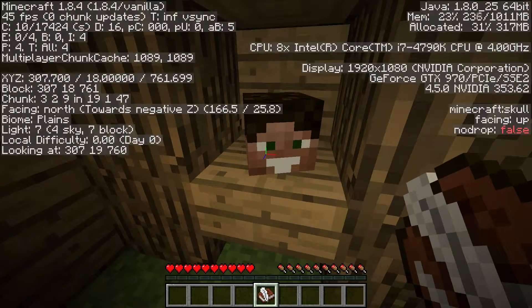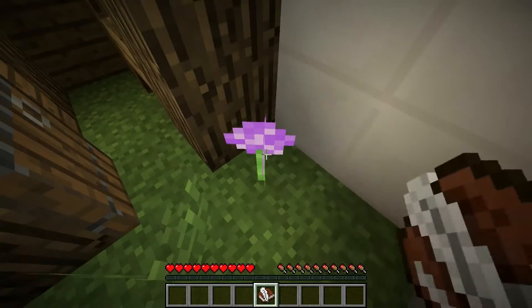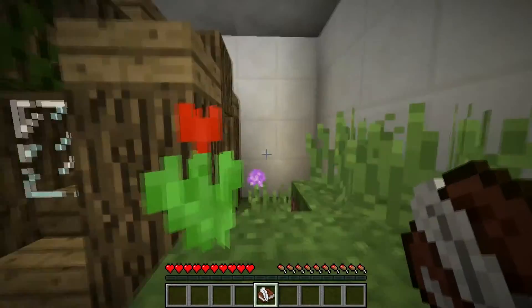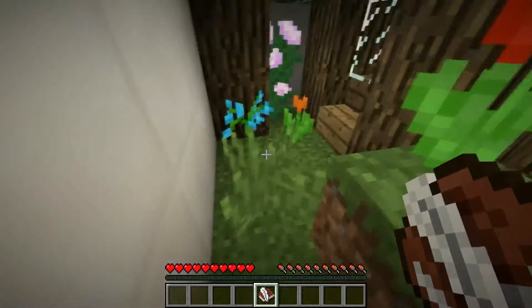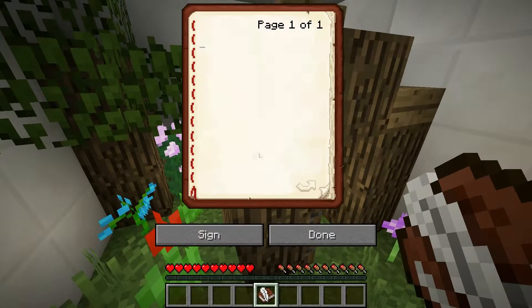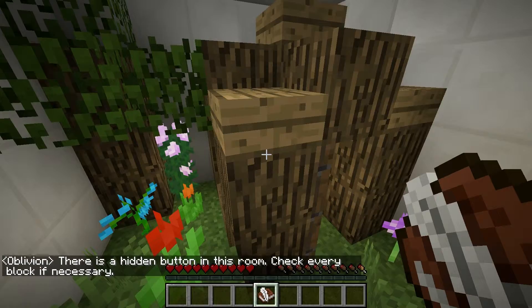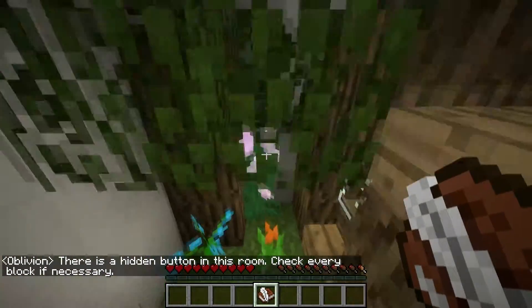I'm assuming that might be Oblivion's Skull. I'm going to see what the hint is because I have no idea here. I have no idea what I'm supposed to do. 'There's a hidden button in this room, check every block.' There's a hidden button — really? That's where you're going with this, hidden button? Okay, that's fine.